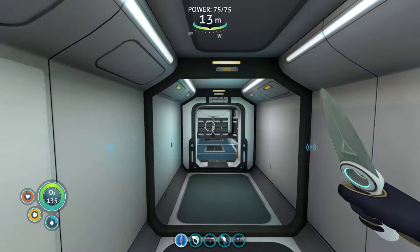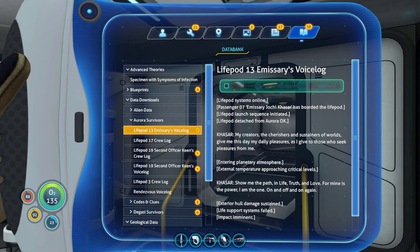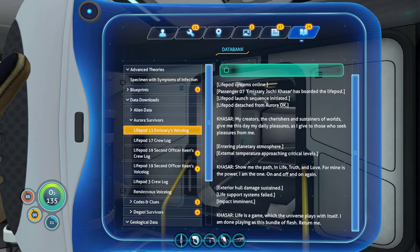So we explored the life pod and my next thing on the list was to prepare for the Aurora. We have some PDAs as well. Life pod load sequence initiated. Entering planetary atmosphere. My creators, the cherishes and sustainers of worlds, give me this day my daily pleasures as I give to those who seek pleasures from me. External temperature approaching critical levels. Show me the path in life, truth, and love, for mine is the power. I am the one, on and off and on again. Life is a game which the universe plays with itself. I am done playing as this bundle of flesh. Return me.